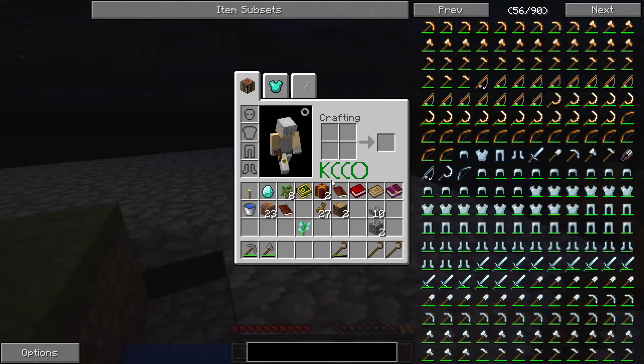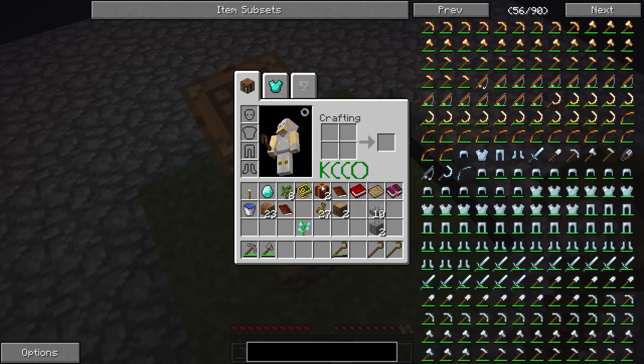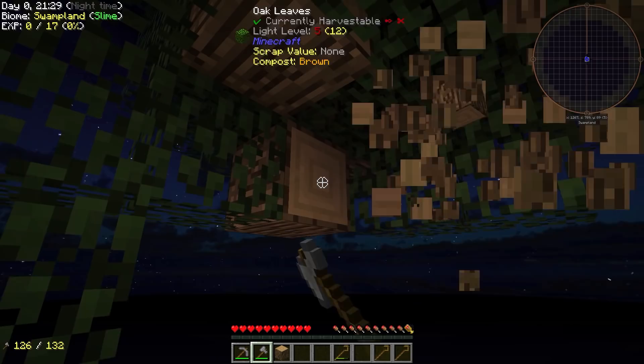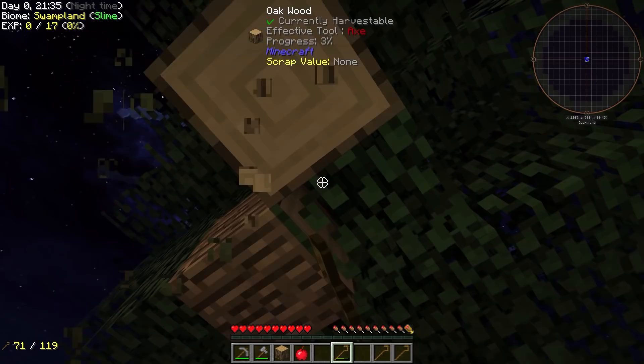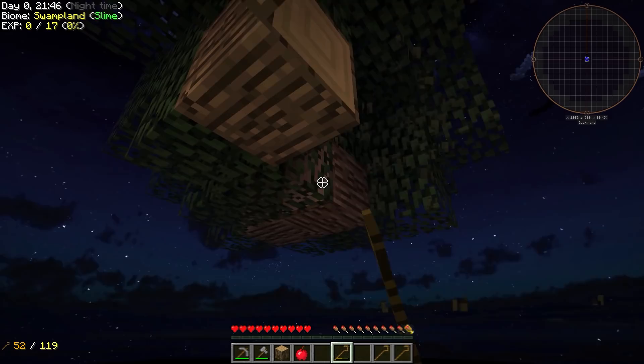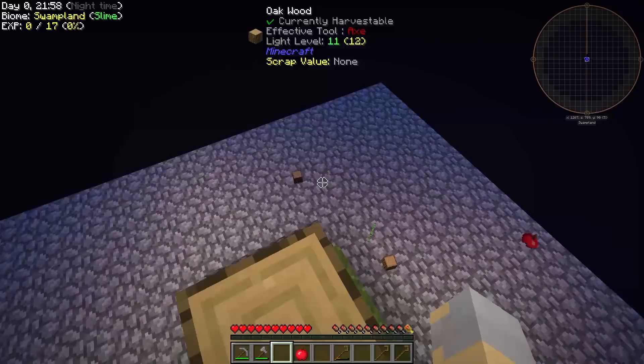Stuff is disappearing when it shouldn't be — that's okay. The good news about this being a large tree right off the bat is that we've got a pretty good chance of having a silkworm drop from it rather than having to grow a whole bunch of trees. It will also give us plenty of wood to get started. These trees, when they're larger like this, are a little bit more annoying to chop down, but that's okay. I'm going to finish chopping this thing down and I'll be back in just a moment.